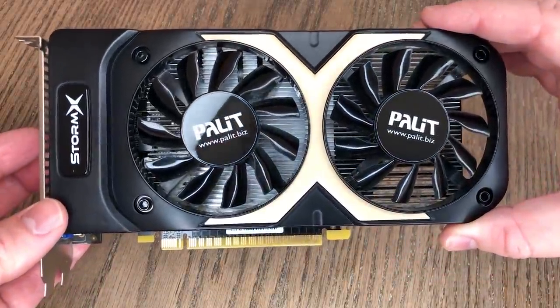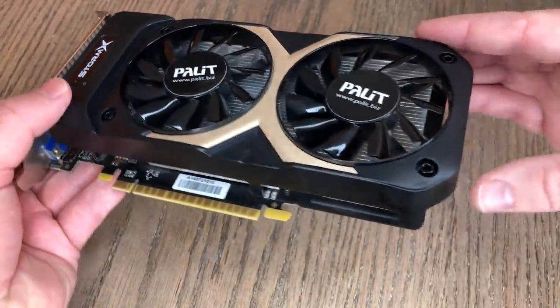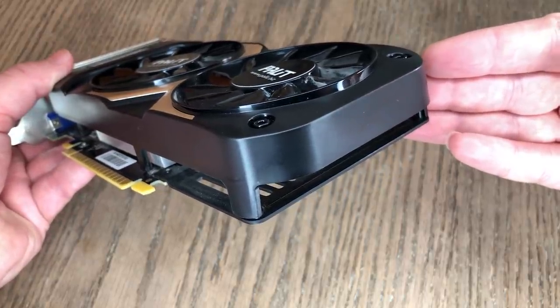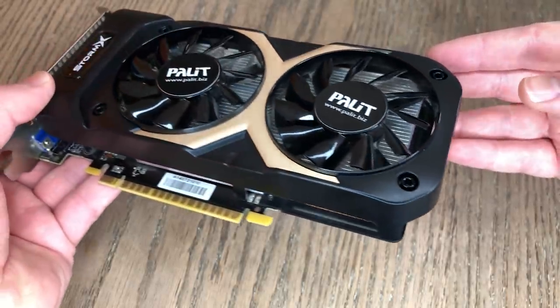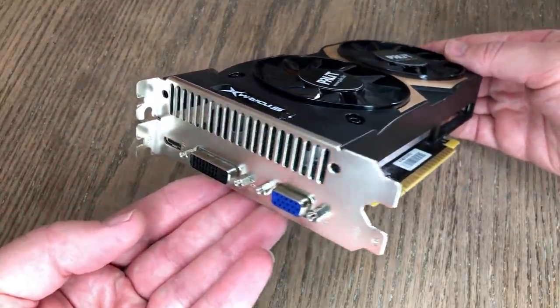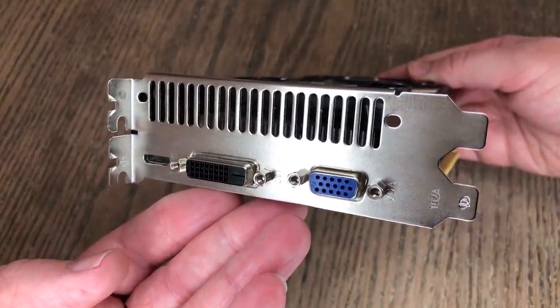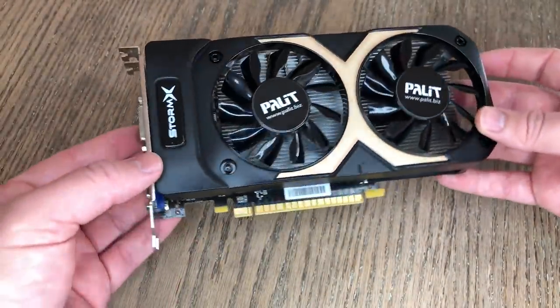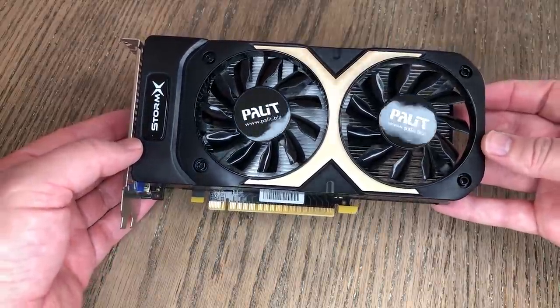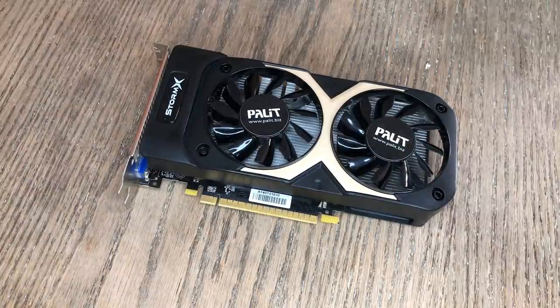The specific card we're testing today is the Palit 750 Ti Storm X Dual Edition. It's a 60-watt component that requires no 6-pin connector, so running it on those all-grey OEM PSUs you find in some pre-built systems has never been and should never be a problem. This card has a 1202MHz base clock, 1502MHz memory clock, and a boost clock of 1281MHz, though the card actually ran at a near-constant 1346MHz during today's gameplay.